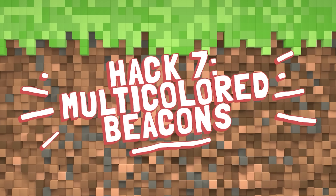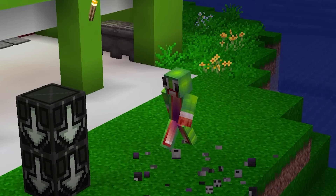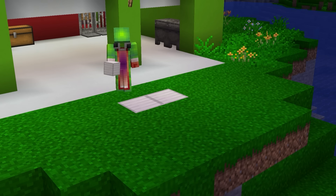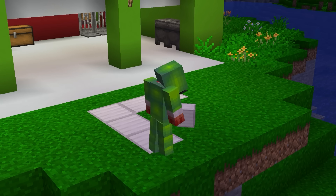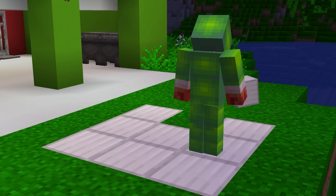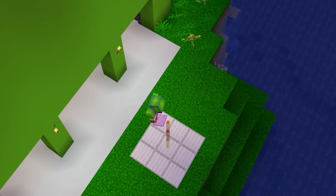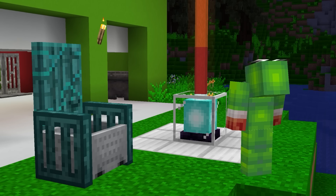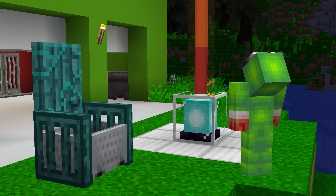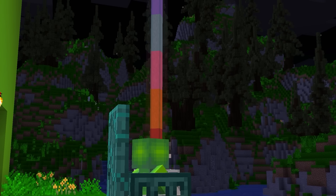Our next hack is multicolored beacons. I've been trying to decorate my backyard and it hasn't been going well. But I found this old hack to build a multicolored beacon and I think it's the perfect thing to decorate my backyard, and building it is really easy too. You just need an iron block and color stained glass panes. Let's turn it on — wow, I love it. The colors work so well for my backyard. I think I'm just going to grab a seat here and enjoy my creation.